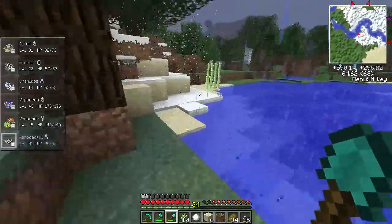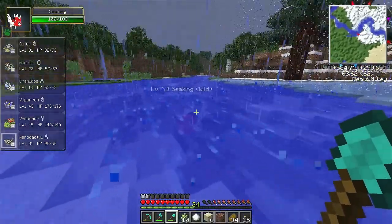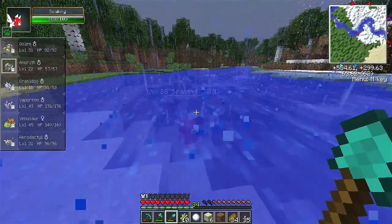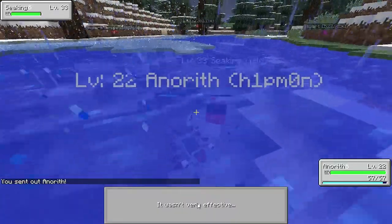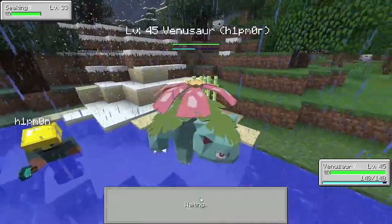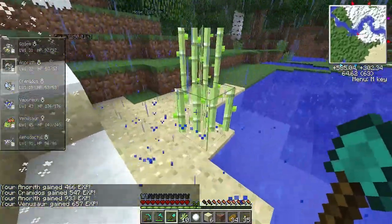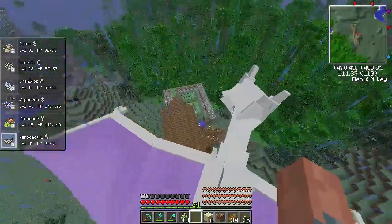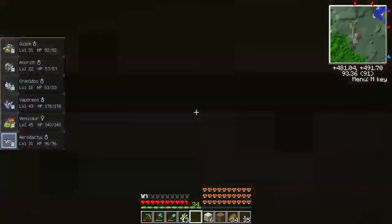It's raining — wonderful. As always, ladies and gentlemen, whenever I start filming it decides to rain. This Seaking looks like he wants a fight. Go Anarith — you might not be any good against him, but okay. Metal claw it. It wasn't very effective. Venusaur, use razor leaf! Venusaur now learned Synthesis, which means he can now heal.